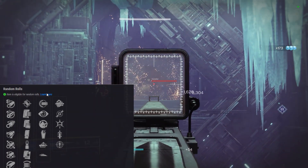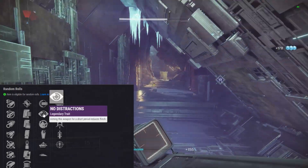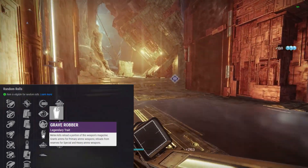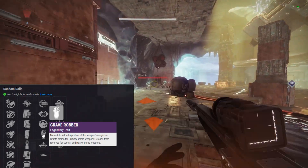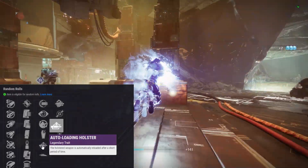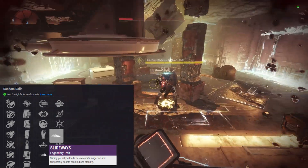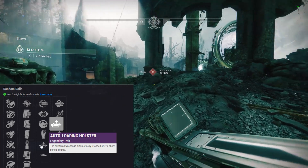Weapon perks first column: Full Auto lets you hold the trigger to fire in full auto — nice. No Distractions reduces flinch after a short ADS period. Field Prep gives faster ready, stow, and reload while crouching. Grave Robber reloads a portion of the mag on melee kills — I wouldn't pick that since you're typically not that close with a Scout Rifle. Auto-Loading Holster automatically reloads the weapon after a short period — probably the best in this column. Slide Ways partially reloads the mag and boosts handling and stability.